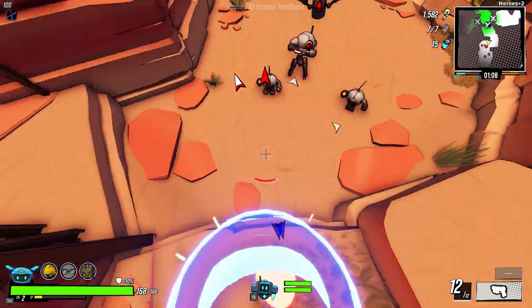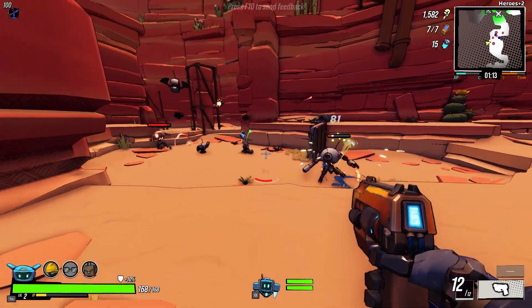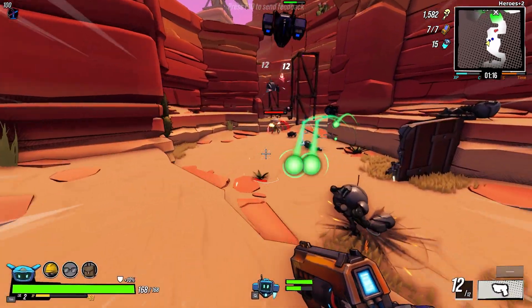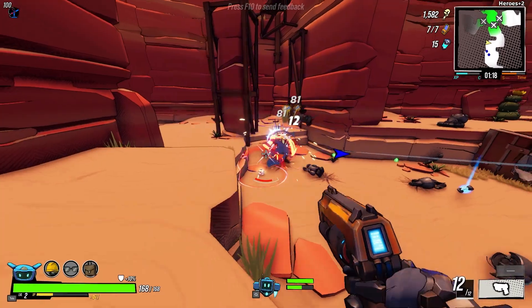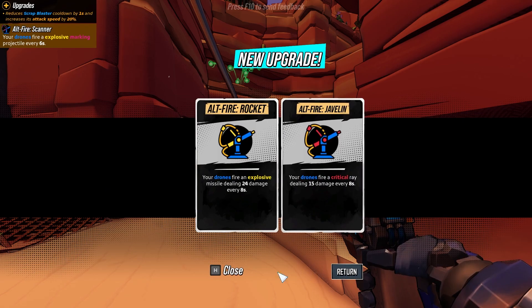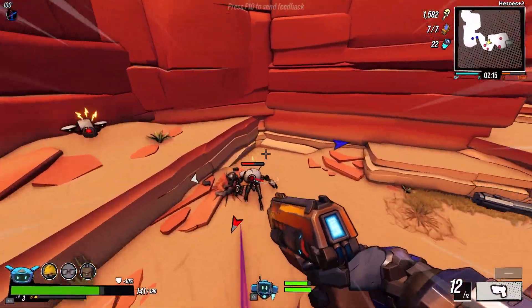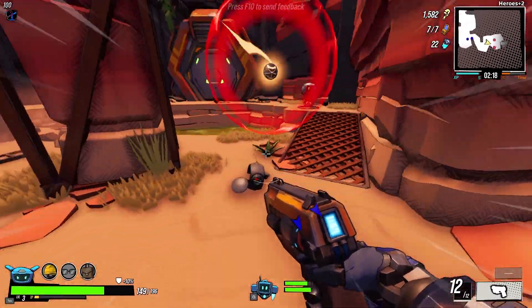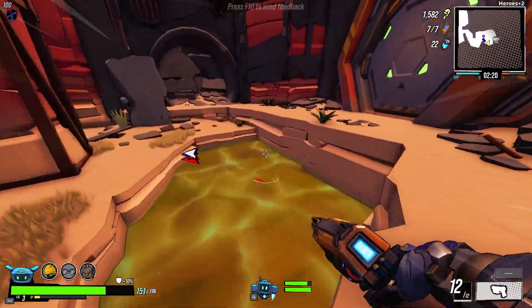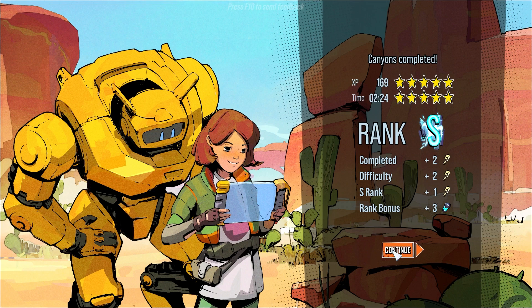The rest of the stage was pretty easy. I mostly used these encounters to get better at Scrap Blaster jumping and trying to get better at multi-kills. I leveled up again and chose Hard Geared to give my drones an extra weapon — I decided to choose the Rocket because I like explosions. I finished the stage with an S rank in 2 minutes and 24 seconds.